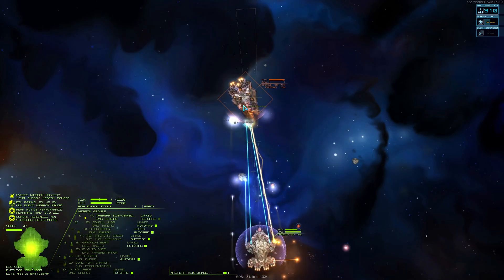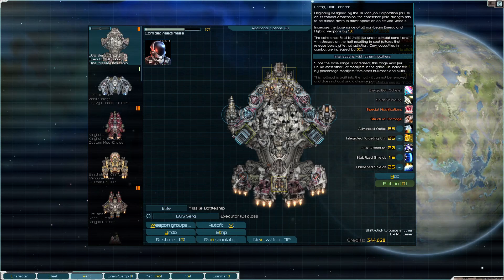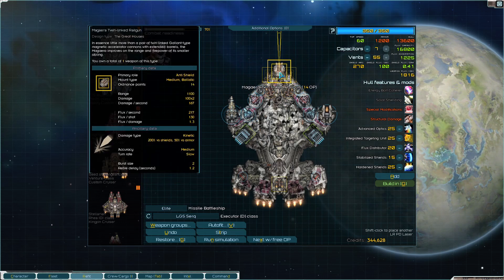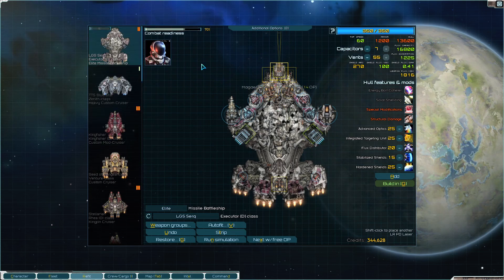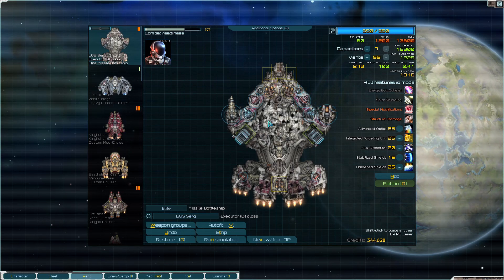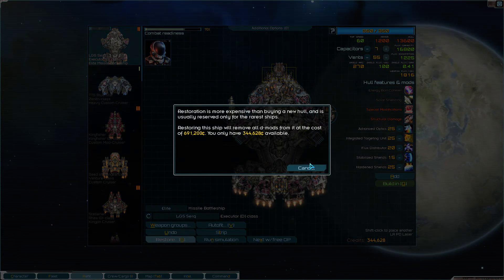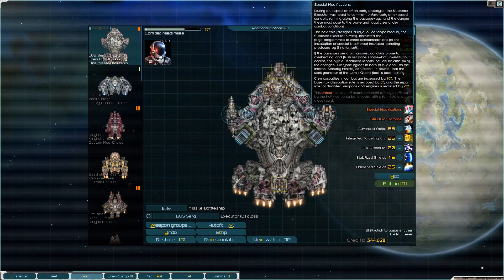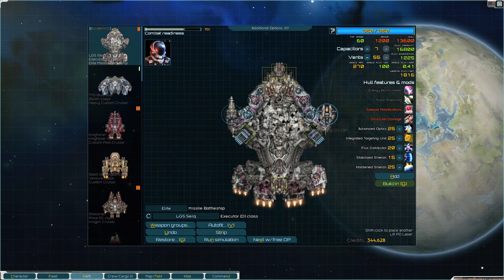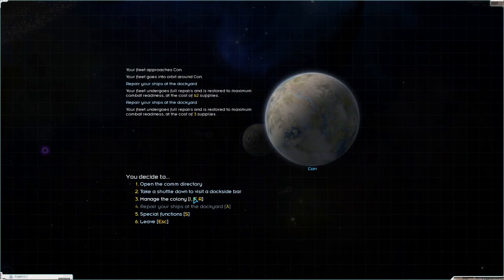The range is disgusting - really good. We have energy bolt coherer which increases range of all non-beam energy weapons on this ship, but we're not taking advantage of that at all. Swapping for non-beam stuff could be better, but the ship is functioning. To restore it would cost a lot, but we could get rid of the two purely negative special mods.